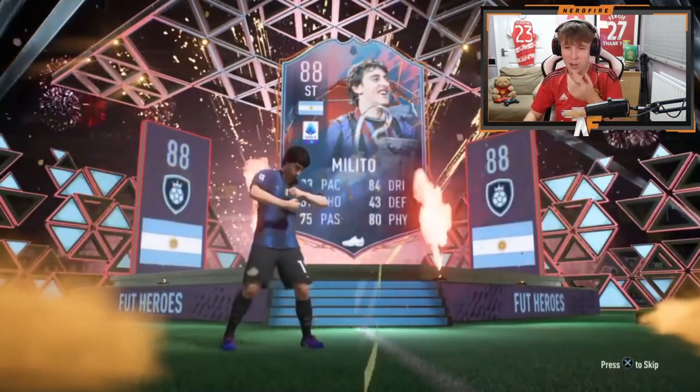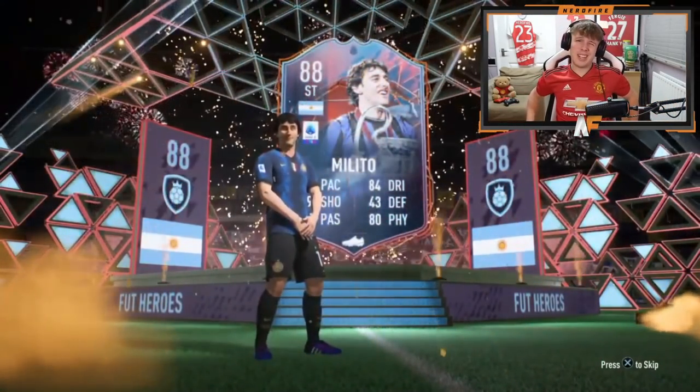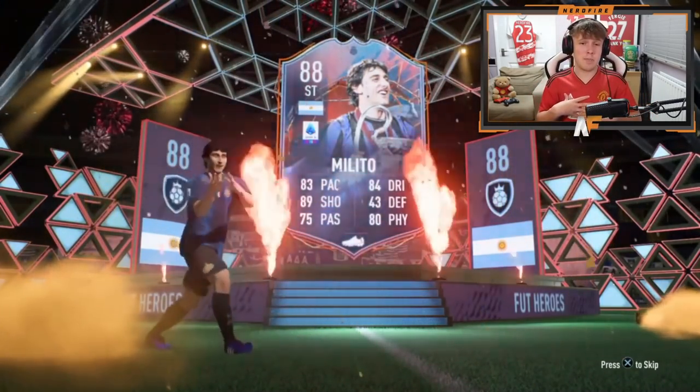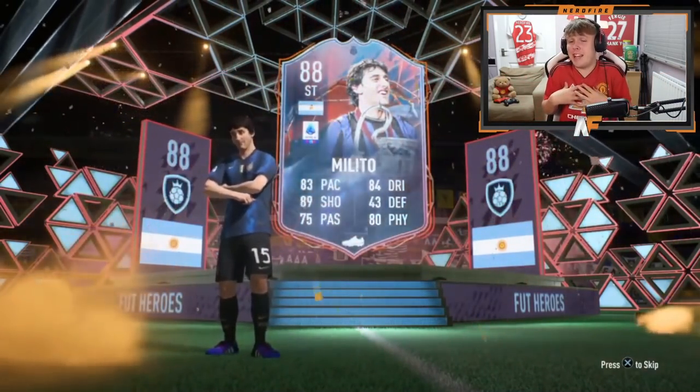Final Fut Heroes pack — this is gonna be the last one I open. Who's that? That's Diego Malito — it's the first Argentinian one we've got this video at least. 83 pace, it's not great, it's not the best way to end it. I think I actually had the joint best pack in this video, not gonna lie. That robbie Keane on the RTG was very good. My main account — not too happy. Two Tim Cahills, the Malito isn't great, and a couple of keepers.